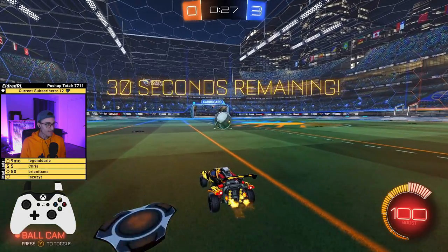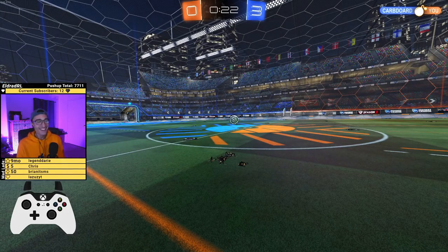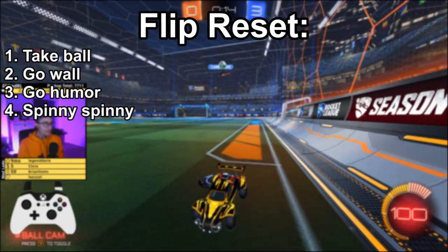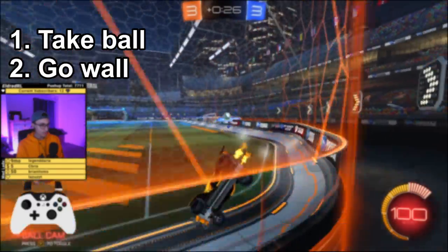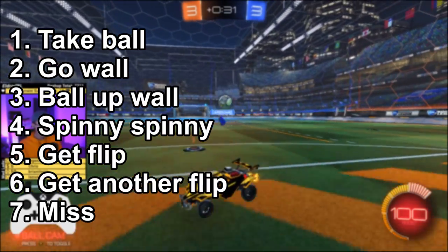You fly upside down at the wall and then you like stall — like bathroom style, no like port-a-potty style. So flip reset: take ball, go wall, ghost humor, spinny spinny, air dribble yourself into oblivion and then miss easy claps.